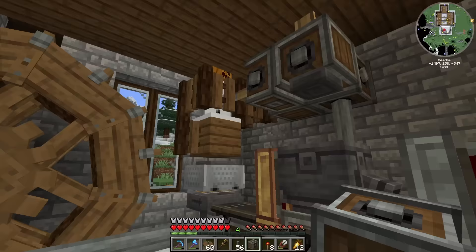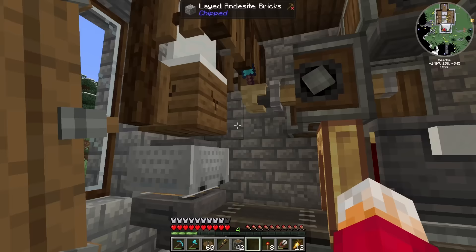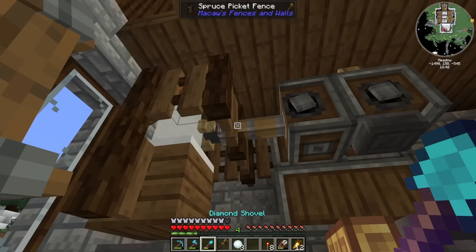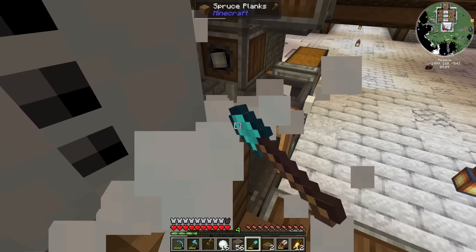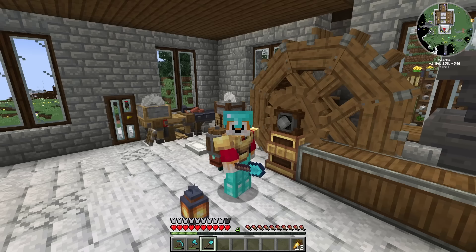It killed the snowman. Okay, snowman number two — please don't die. It's just breaking the block — the deployer is breaking the block instead. You broke my shovel. Maybe it's because I had it on use mode instead of poke mode. That doesn't kill the snowman this time, but it's also not getting the snow. I guess the only thing I can do is stand here the old-fashioned way and let the press turn all the snowballs into snow blocks. I've pretty much burnt out my shovel — it's got 60 uses left.